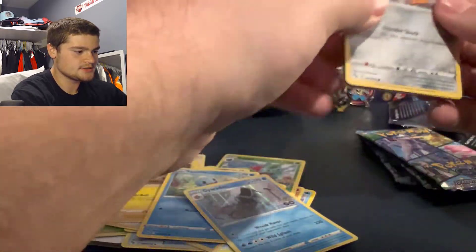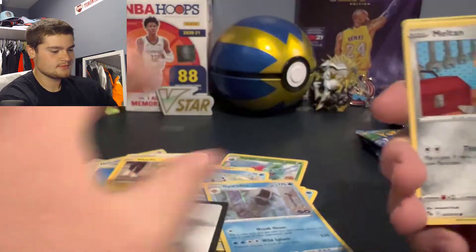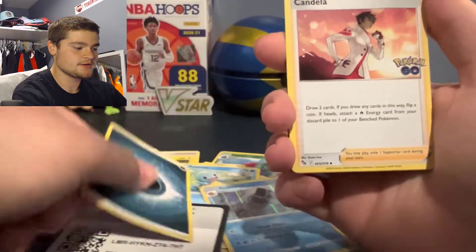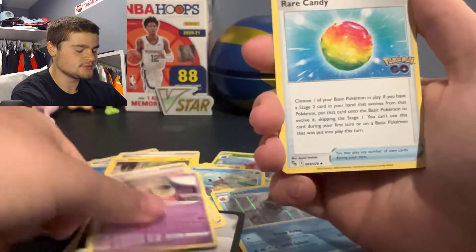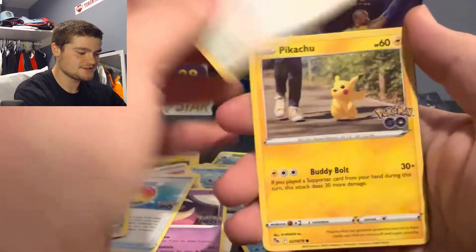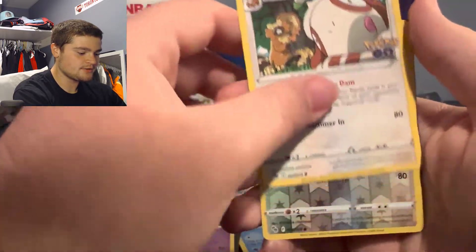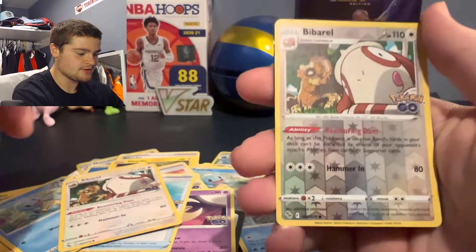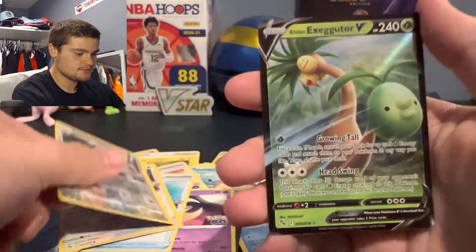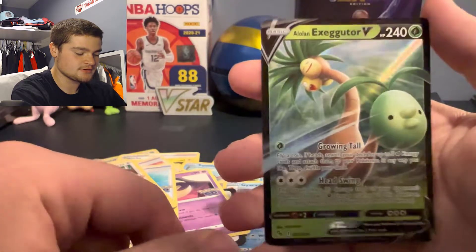Let me know in the comments what your luck has been so far — I'm curious to know what kind of pulls you guys have got. Lunatone, rare candy, Melmetal, Eevee, Pikachu, Squirtle, Squirtle, Bibbarrel, Bibbarrel, and Executor V. We already got this one, it's nothing too special, but not bad. Three more packs to go.